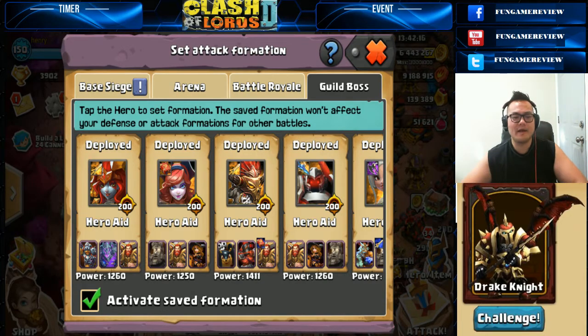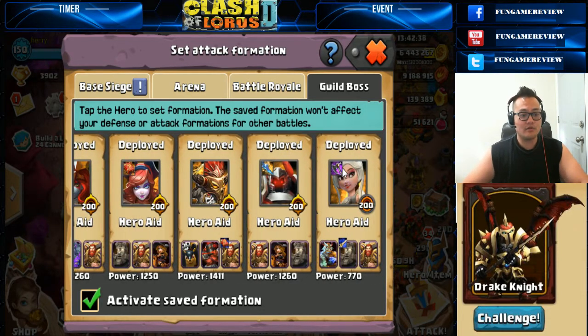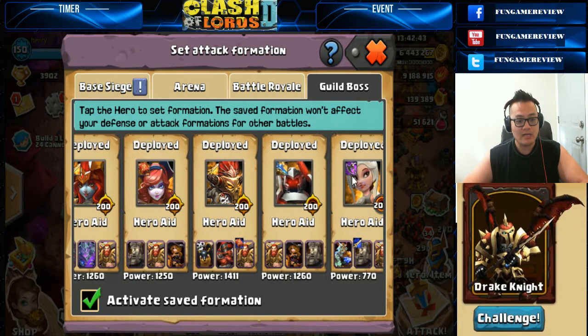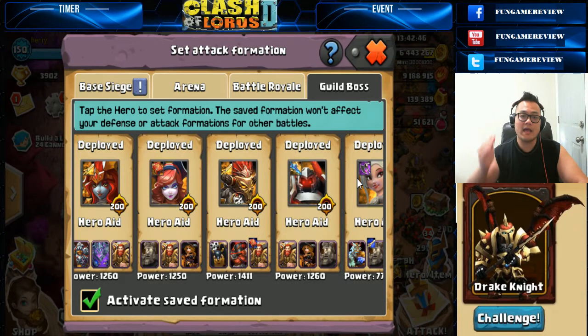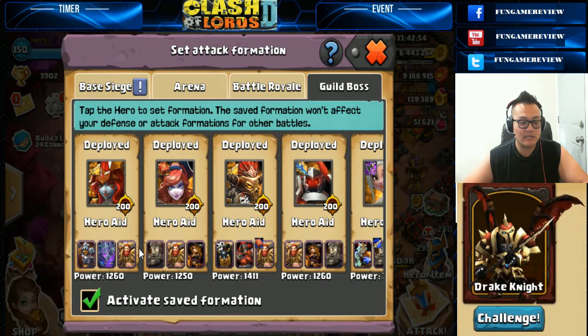Welcome everybody on YouTube — I've heard your comments, especially from those of you who consistently want me to try out new things. Here is my current guild boss lineup. We're going to be fighting against Drake Knight today, so let's try to take as much advantage as possible. Weapon-wise, I use the Demonic Act specifically on Arcane Caster — I want her to not get pushed back so that if the enemy guild boss tries to push, she doesn't move and continues that onslaught.